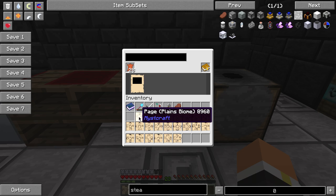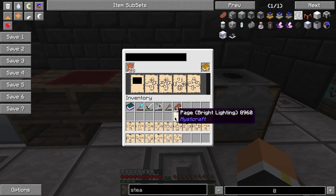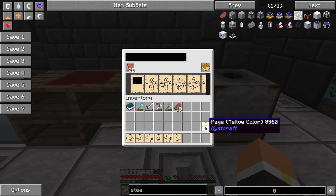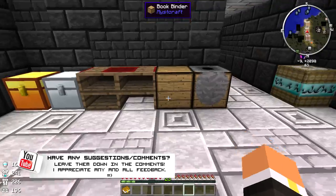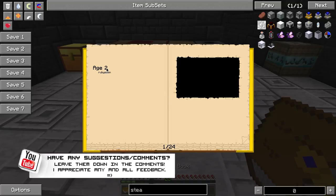Let's go ahead and pop these all in here real quick. We gotta do it real careful because this thing's really iffy how you put stuff into it. Normally people do it with notebooks but I've got all the pages here. Boom - there we go! So here's our descriptive book, Age 2.